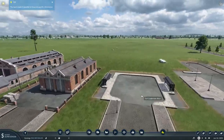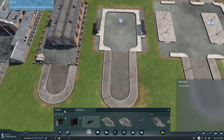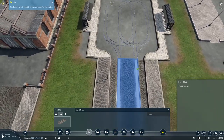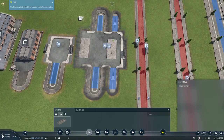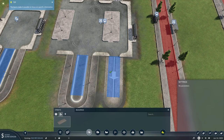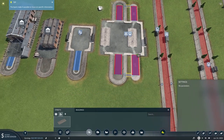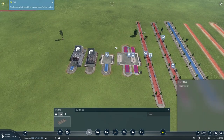The tram station comes by default with the catenary all set up ready to go. If we want to set up trams on the bus station, we go to our streets, use the upgrade tool, and as you can see it adds the tram tracks into the bus stop. Similarly for the truck and bus stop. So it's all in there ready to go for trams. That's all the stuff we start off with.